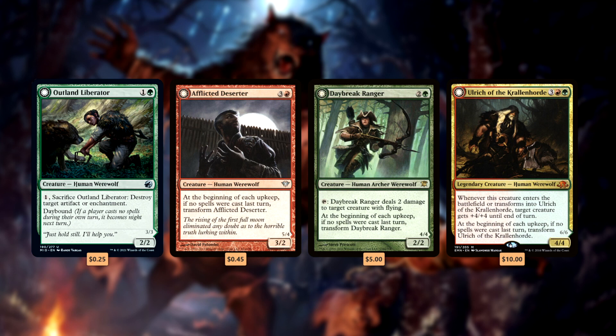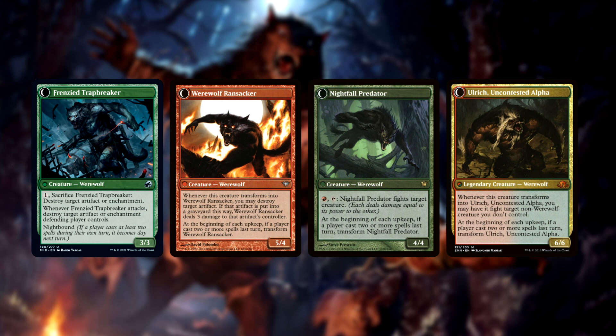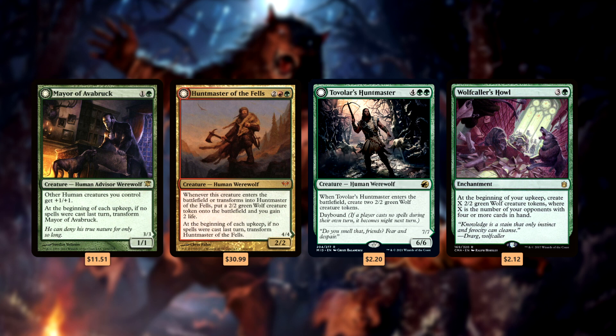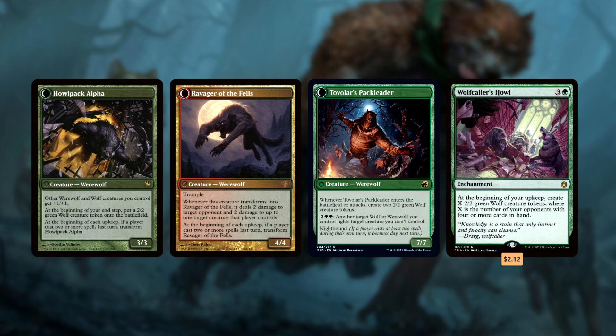So the first part of the deck is of course the werewolves and werewolf support cards, and these are the first cards I would look to add — the alphas of the pack. We're looking for cards that offer useful utility to the deck outside of just being big dumb beaters, and the more mana efficient they are, the better. Werewolves that double as efficient removal are premium here. Outland Liberator slash Frenzied Trapbreaker is amazing artifact and enchantment removal, as is Afflicted Deserter slash Werewolf Ransacker to get rid of artifacts. Daybreak Ranger slash Nightfall Predator and Ulrich of the Kralin Horde slash Ulrich Uncontested Alpha are both great repeatable creature removal. Wolf token generators are especially good here since a lot of our werewolves support wolves — most notably Tovolar, which lets us draw cards off them. Mayor of Avabruck slash Howl Pack Alpha, Huntmaster of the Fells slash Ravager of the Fells, Tovolar's Huntmaster slash Tovolar's Pack Leader, and Wolf Caller's Howl are all great wolf token makers.